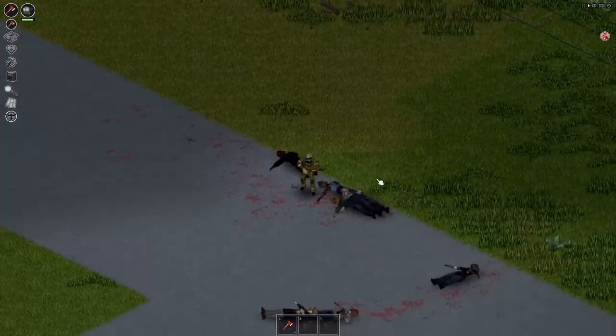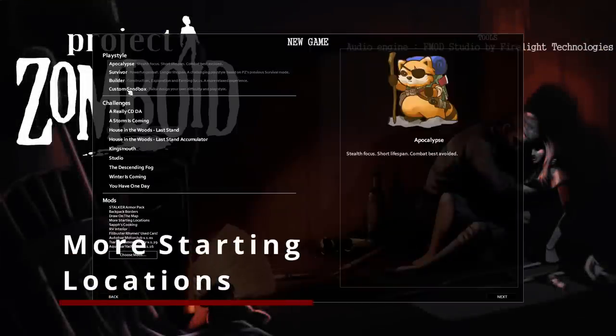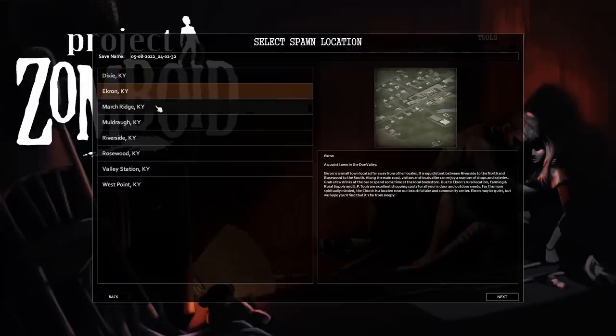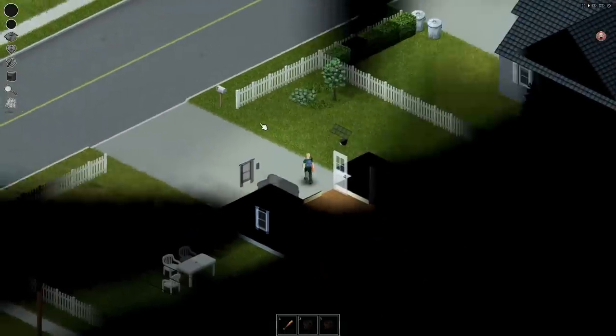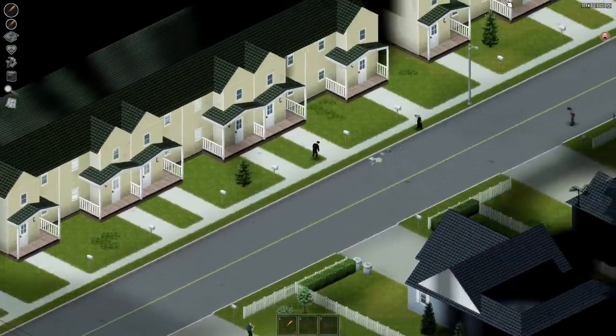Moving on to smaller but definitely no less effective mods, we've got More Starting Locations by Bingus Respecter, published on July 4th. This mod does exactly what it says on the tin, adding more starting locations to the vanilla map. These new spawns give you the option of March Ridge, Ekron or Valley Station, so if you've been playing Project Zomboid for a little while and only stuck to those main towns, this could be one to add to your next playthrough.